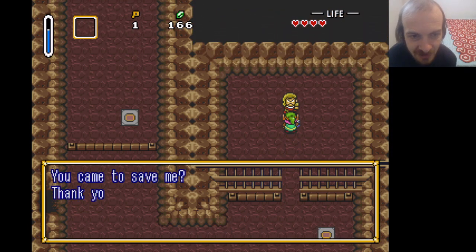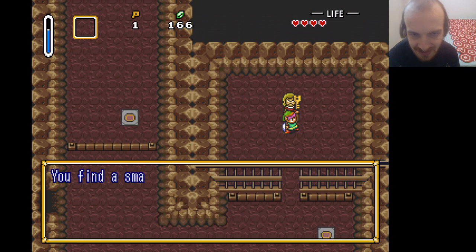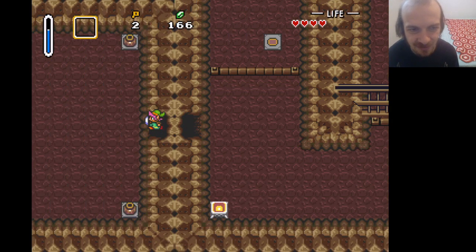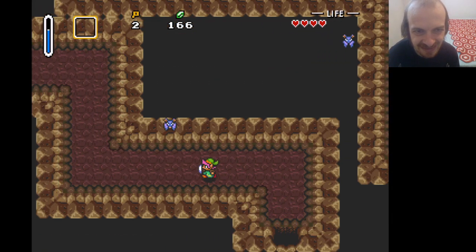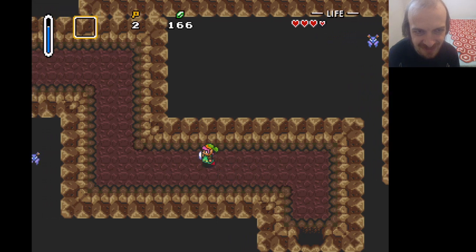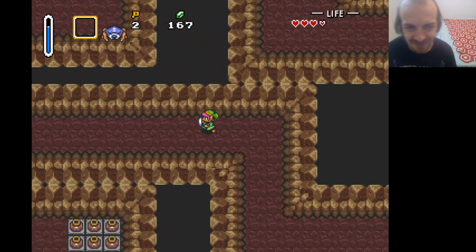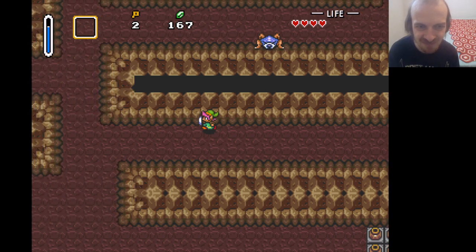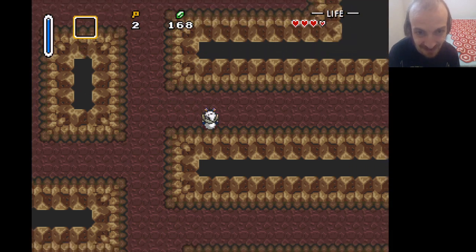You came to save me? Thank you very much. Our chief is in the floor downstairs — go quickly to save him. So he's the bomb maker dude we're looking for. Yeah, all the miners are trapped in here — it's kind of sad. And there was nobody in this village willing to be a hero, and if I didn't pay 10 rupees these guys would be trapped forever. I wonder if they're satisfied with their mayor knowing that.